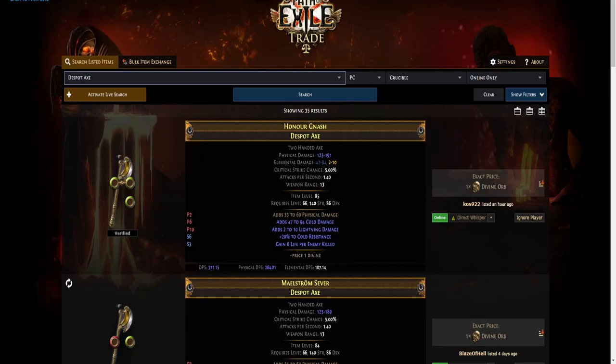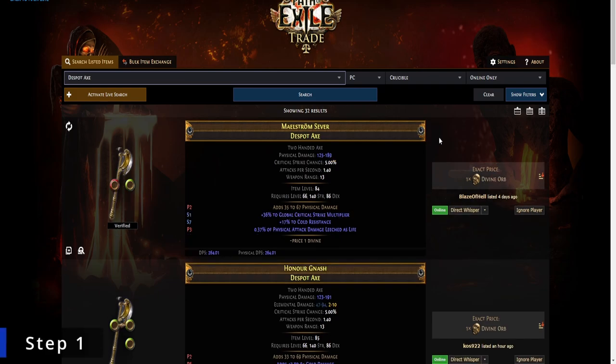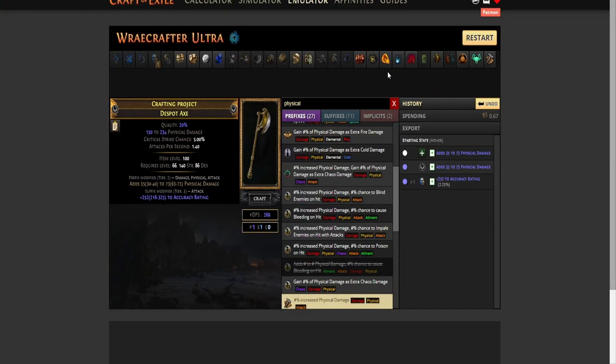Hello everyone. In this video we will craft an 800 physical DPS axe. I will use the website craft.exe.com to show you the craft. Step one: buy a despot axe with a tier 2 adds to physical damage fractured mod, and make sure that the axe has at least 20 quality.